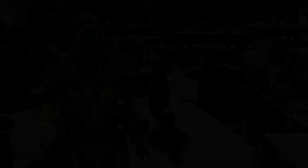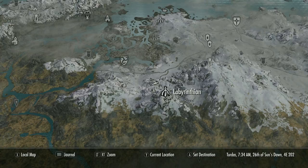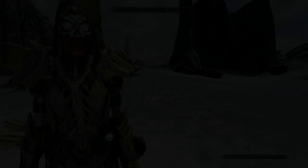Moving on, we have Morokei at number six. You can find this Dragon Priest mask at the Labyrinthian, bottom right of Morthal — pretty easy to find, it's the giant structure. What this Dragon Priest mask does is increase your Magicka regeneration by 100%, making it come back twice as fast. That's pretty good if you're doing a Mage build. This mask is considered Light Armor.